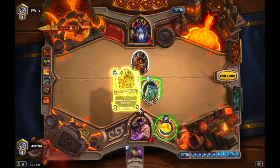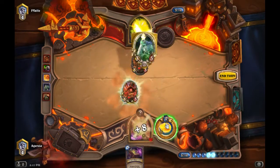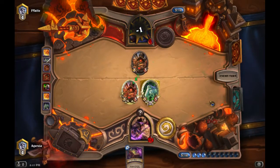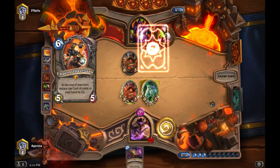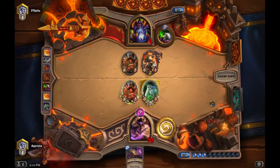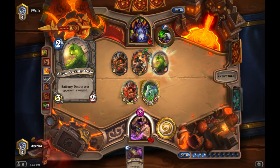We draw our own Healbot — we have an ongoing seven damage per turn with the two 3/3s and our ping, and he's pretty much dead. He's already used Hellfire, Shadowflame, his giants, taunters, Sylvanas, Dr. Boom, and Alexstrasza. He's basically out of every threat in his deck. If he had Jaraxxus he would have played it last turn. He just spams out what he has and the game's over.